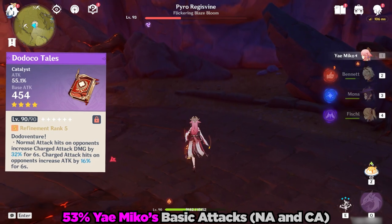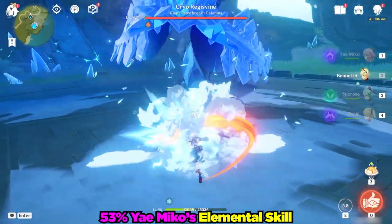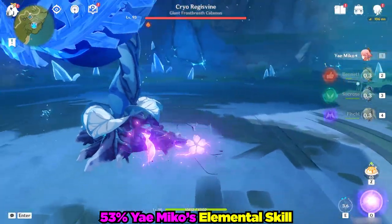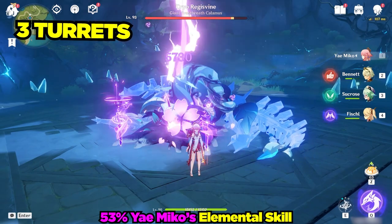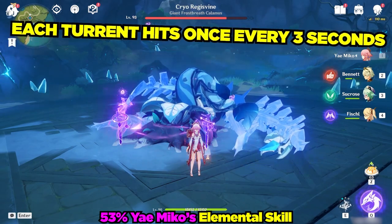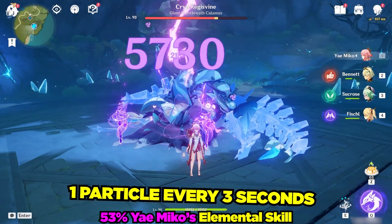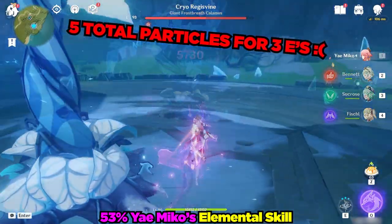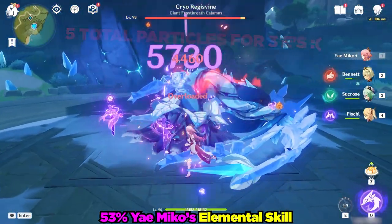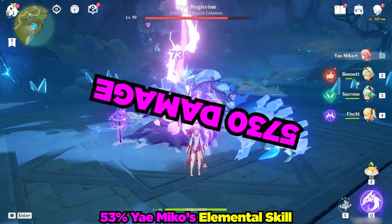It's worth noting that the Dodoko Tails is also great for charge attacks. Next, let's take a look at the bread and butter of Yae Miko's kit — her elemental skill. Her elemental skill allows her to drop 3 fox turrets, and each turret zaps the Cryo Regisvine once every 3 seconds. Each cycle of zaps generates 1 electric particle for a total of 5 electric particles for 3 turrets over the duration. The zaps on crit are doing a humble 5,730 damage each.